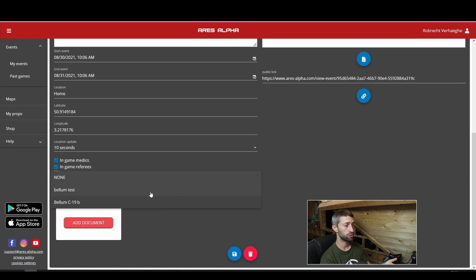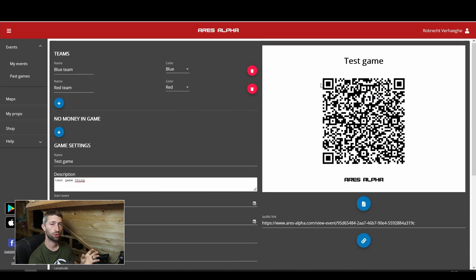After medics and referees you can choose a map. I already made a video about how to make a custom map — I'll link that in the description. I'm going to choose the map from Bellum C19B. The document field lets you upload information for players before the event, like a ruleset or briefing. This is only accessible through the website, not the app, so players need to use the link you share. On the right side there's a large QR code for you as the game master to enter the game on your phone, and below that is a public link you can share to players so they can view the map, document, and game information before the game.